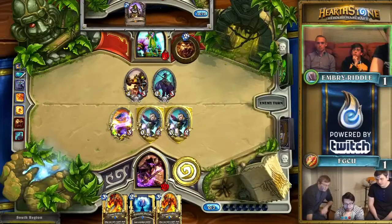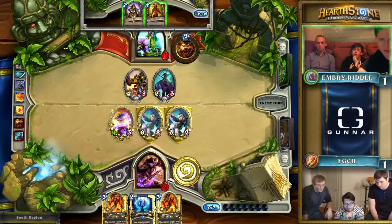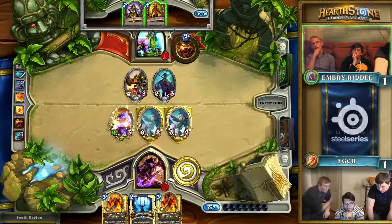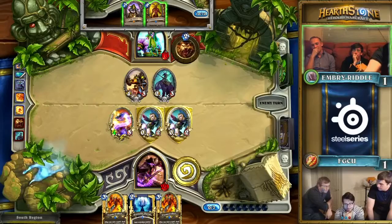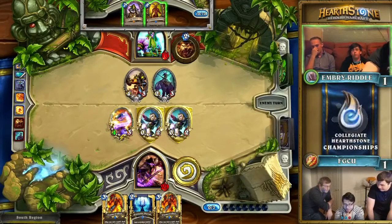They're going to continue the damage push as well, not trading with the Aspirant — they don't think the mana is critical at this point. I think it's the right call. They are losing the Mirror Image in the process, but their sights are now set strictly on Flame Waker, Flame Waker, Unstable Portal, and hope that that's the final push to end the game.